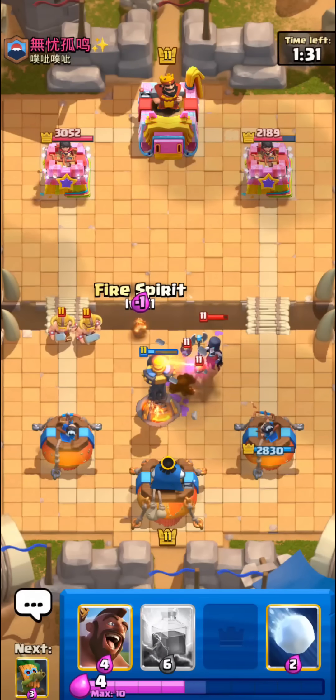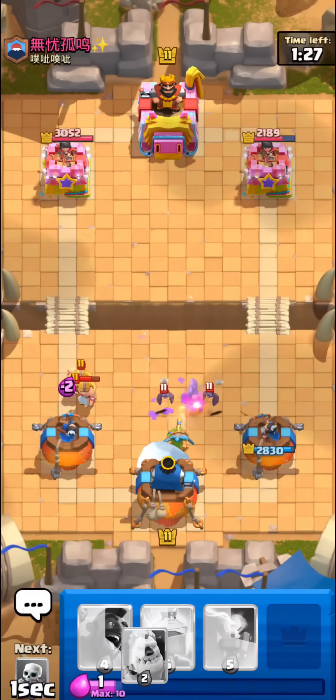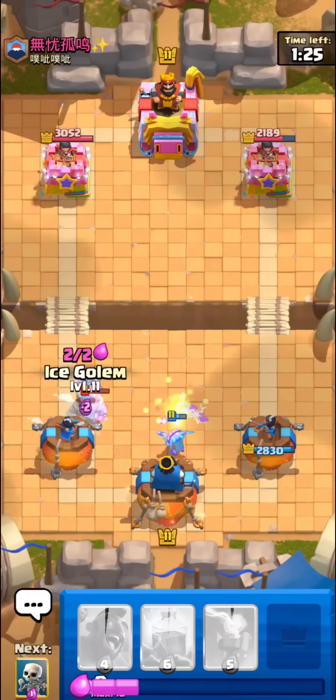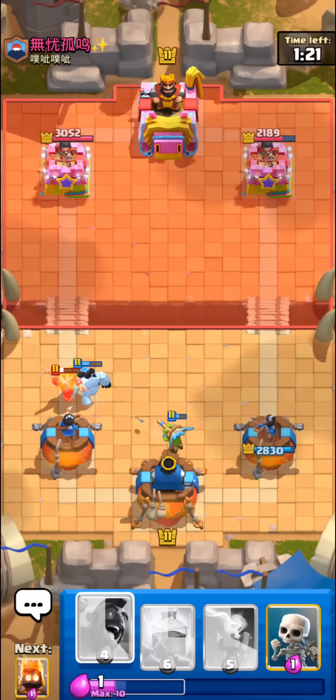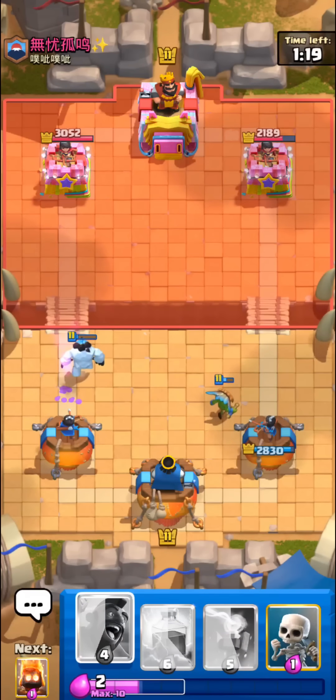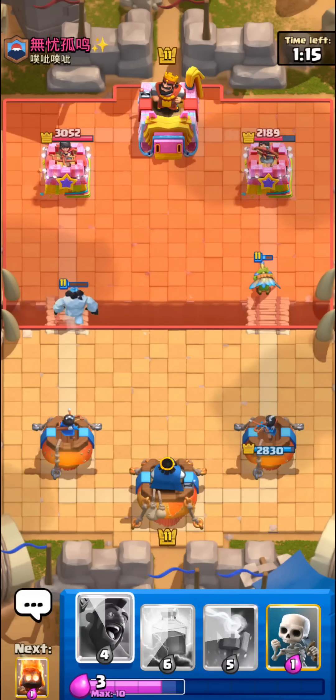Ice golem popped at the perfect time to negate all of the night witch bats. His e-barbs could be a little bit of a concern — I think we can get an ice golem down before they do too much damage. Yeah, actually perfect defense right there, and dark goblin is just putting in the work in matchups where they don't have a log.